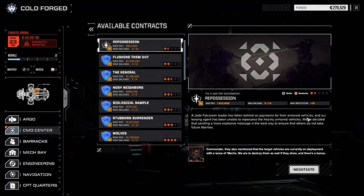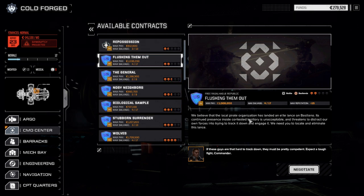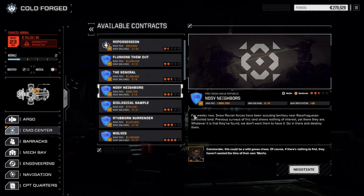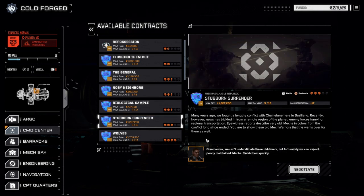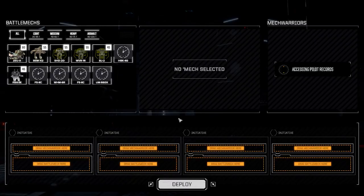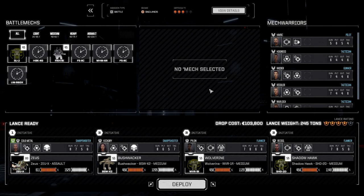Let's look at the contracts now. There's a good variety: Repossession with heavily armored vehicles and Jade Falcon — a clan mission with a lance of mechs. There's also a pirate organization mission that our second lance could handle. Flushing Them Out is pirate, but the general contracts are against the clans. There's one called Channeling or Stubborn Surrender — I don't know what faction this is, so we're going to take this one today. We sold a bunch of stuff after arriving; we had like 24,000 C-bills when we got here.